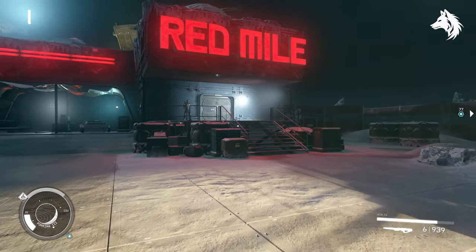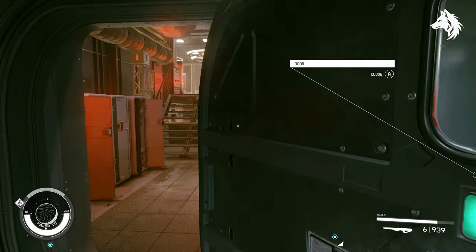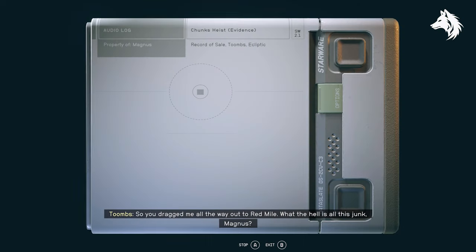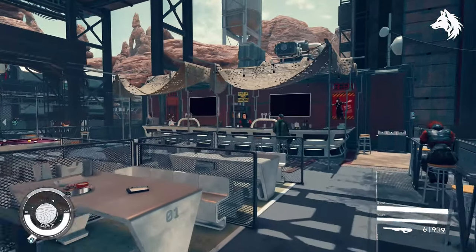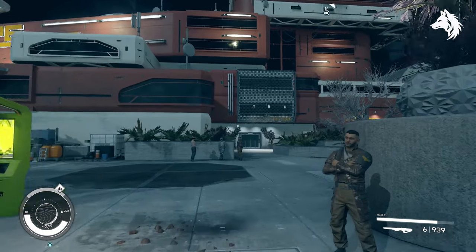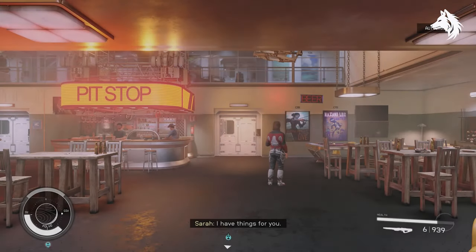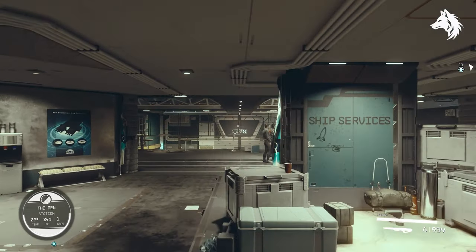Chunks Heist Evidence is located on the left side of the bar inside the Red Mile on Parima 3 in the Parima system. Chirrupterra Evidence is found in Gagarin Landing at Lizzy's Bar. Hopetown Raid Evidence is located at the Pit Stop just outside of the Hopetech building in the Valos system. And the Crete Officer Evidence is found on a table just as you enter the Den in the Wolf system.